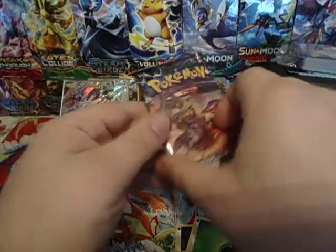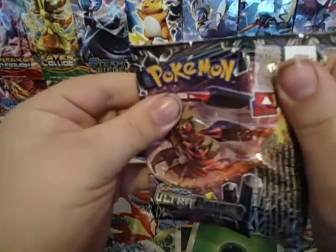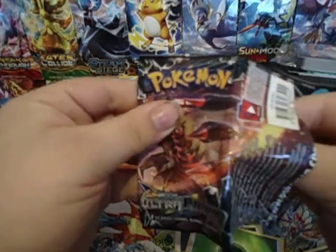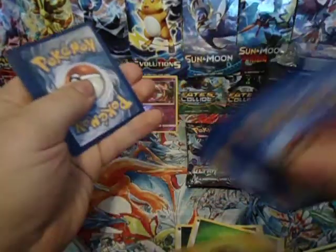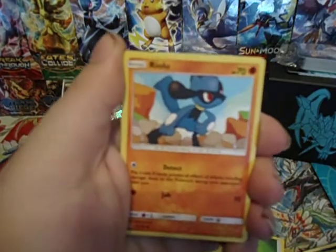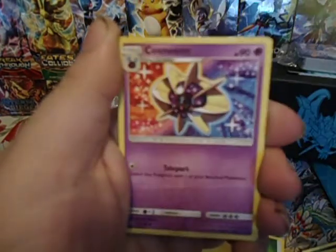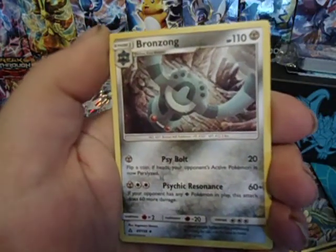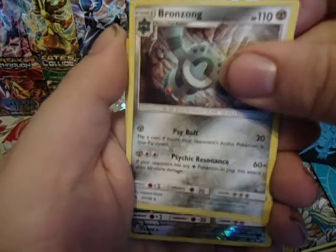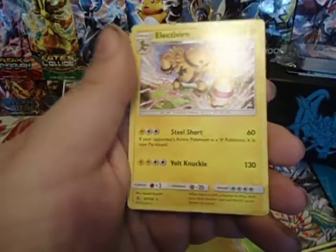We are halfway through — camera still going, thank god. Pack five: there's a Gible, Riolu, Buizel, Drifloon, Yanma, Cosmoem, Weavile, Bronzong, Reverse Rare Magnezone — nice, that's another point — and an Electivire.